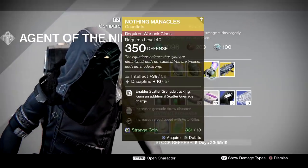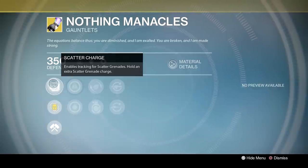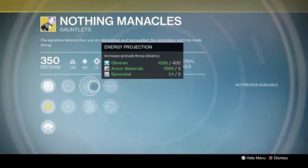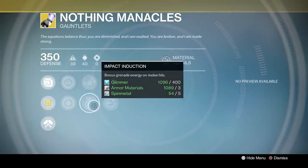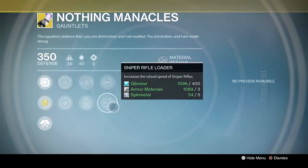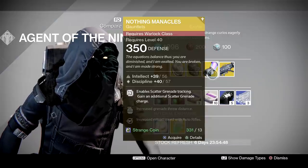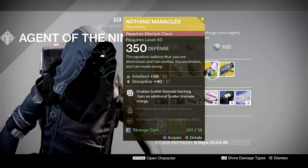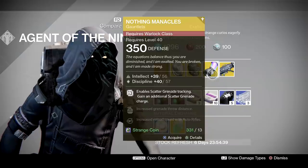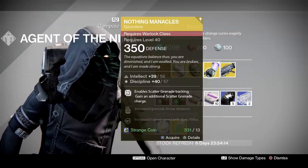Nothing Manacles for Warlocks: Scatter Charge enables tracking for scattered grenades and holds an extra scatter grenade charge. You get increased Intellect and Discipline — good for a Voidwalker build. Energy Projection increases grenade throwing distance, Impact Induction gives bonus grenade energy on melee hits, and there are auto rifle and sniper rifle reload speed boosters. Should you buy this? If you're a fan of scatter grenades with your Voidwalker, yes — it's great for void burn strikes and nightfalls. If not, probably not.